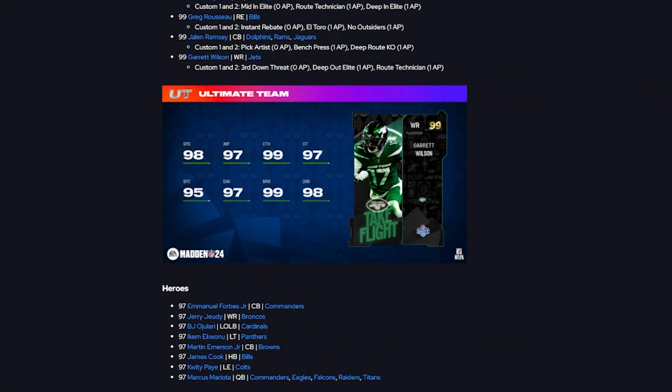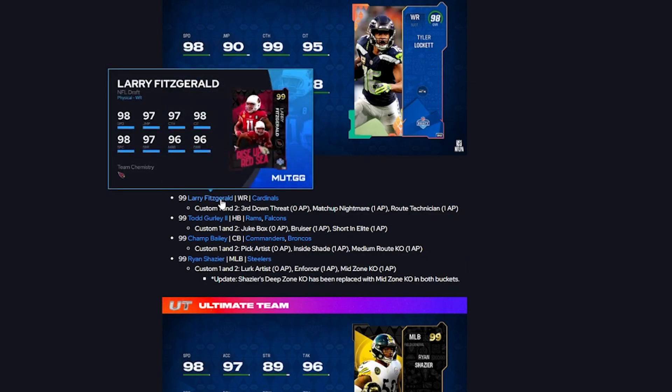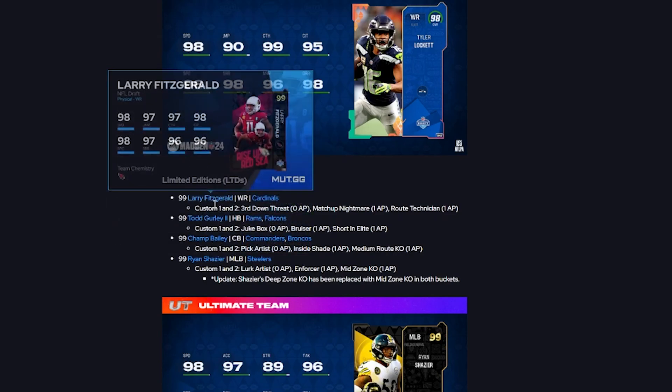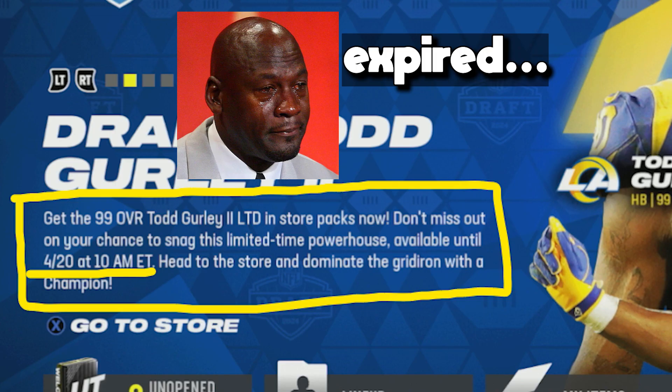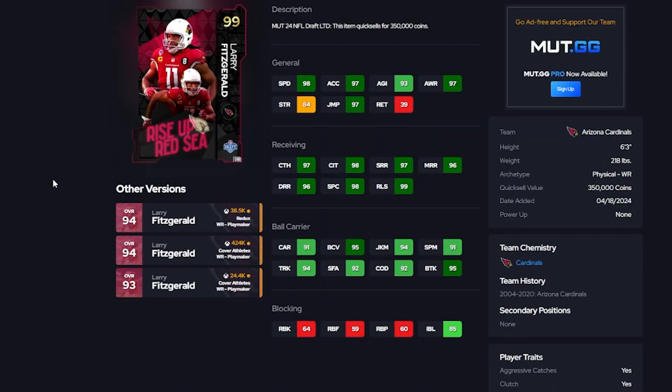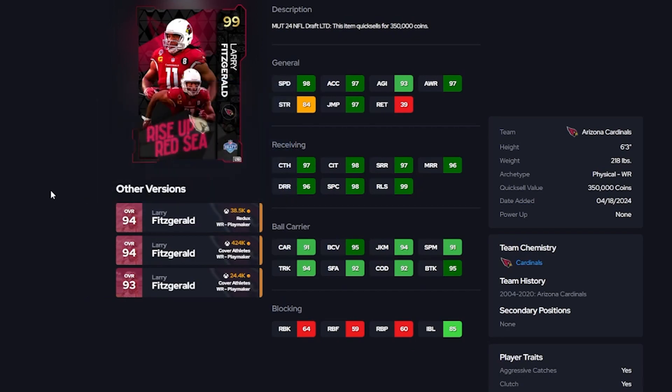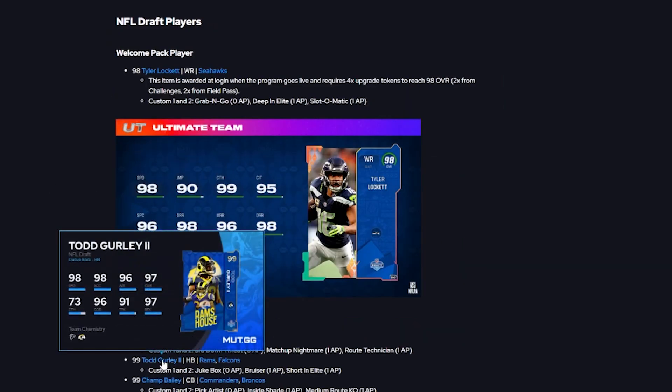For the players — I'd assume that once you reach the 97-plus and 98-plus packs you have a shot at the limited edition players. Larry Fitzgerald is a 99 overall with 98 speed, 6-foot-3 frame. He gets Third Down Threat for 0 AP, Matchup Nightmare for 1 AP, and Route Tech for 1 AP. It's a great card with a great frame — 218 pounds, 98 speed, 97 acceleration — though he only gets Cardinals chemistry, so keep that in mind.